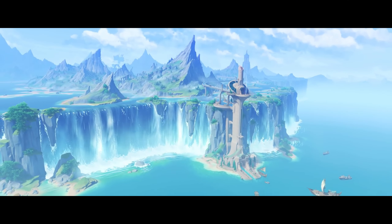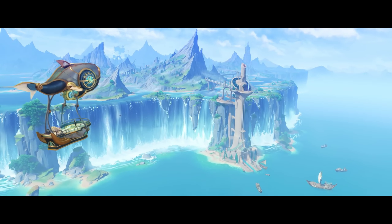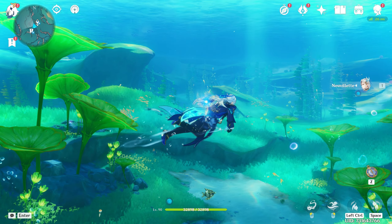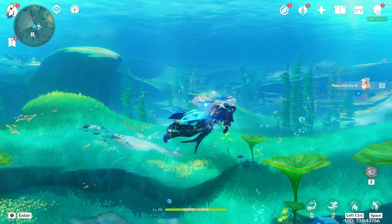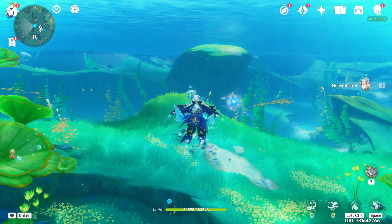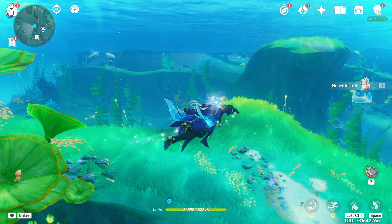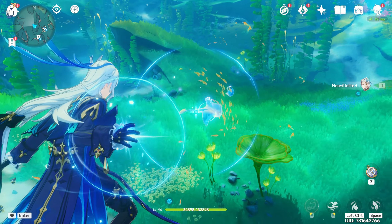Starting off with the most obvious point: 4.0 brought the entire region of Fontaine along with the new diving mechanic, which in my opinion was executed perfectly. It doesn't use your traditional stamina — it has a whole new stamina system involved. If they had used the same stamina and you drowned, that would make exploring very uncomfortable. I like that you can swim infinitely but can only go fast for a specific amount of time.